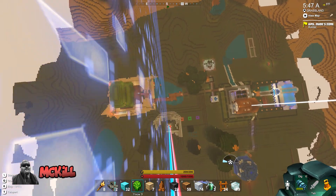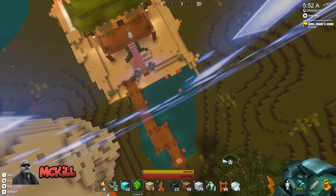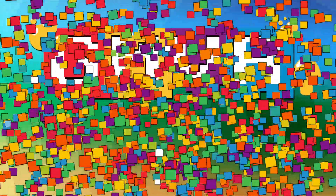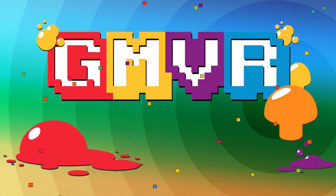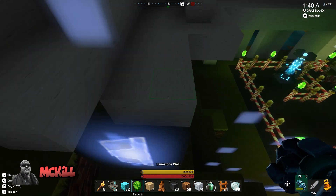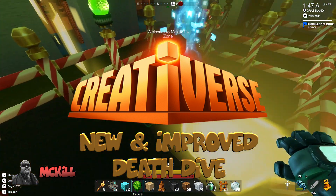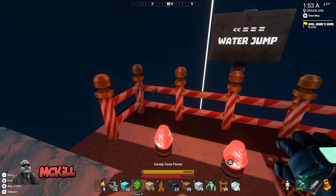I'm jumping off to try and land in the water — sploosh! Nice. You know what, I gotta do the world jump real quick. Let's do the world jump, the new and improved one. This thing is so cool — I've added some lights to it which makes it a little trickier, and there's a little surprise at the end depending on how you land. I will not say anything more. All right, water jump!